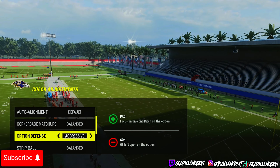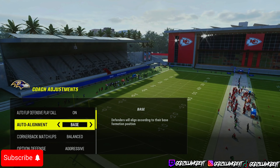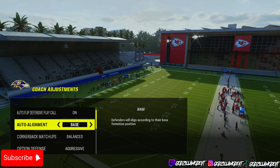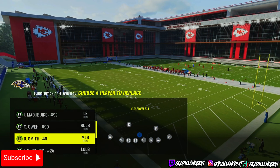I like to come out in base alignment. You don't have to, but I feel like base alignment gives you a better chance just in case they run RPOs. This is for the 4-3 Even 6-1.